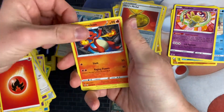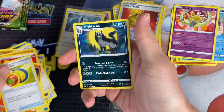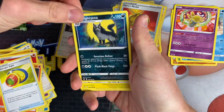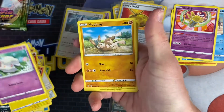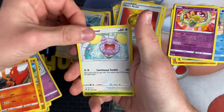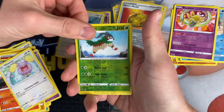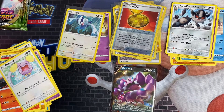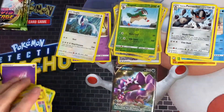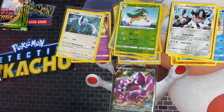We've got a Fire Energy, Charmeleon, Telescopic Sight, Mantine, Joltik, Cottonee, Mudbray, Slugma, Whismur, Gogoat, and Glarian Perrserker. Let's get rid of these cards — the pile is getting a bit high. Four packs left.